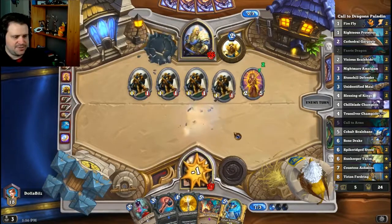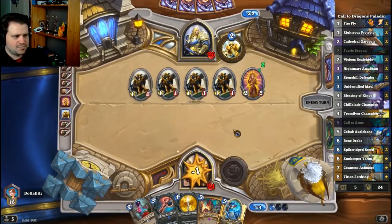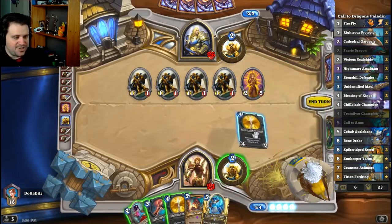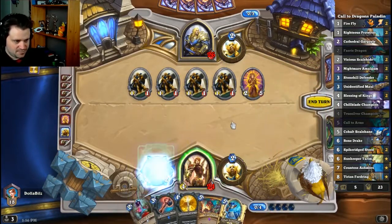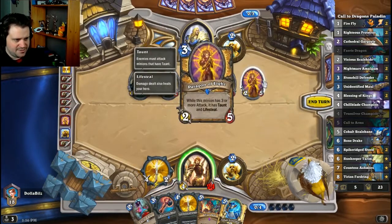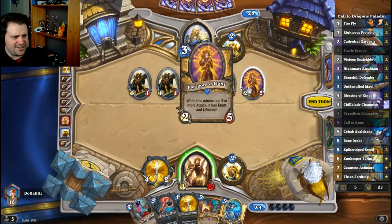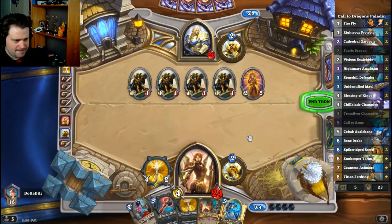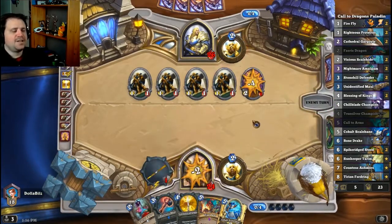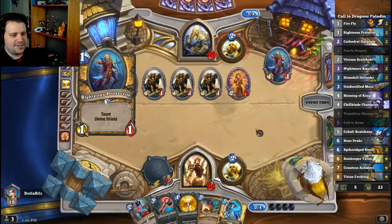First gonna True Silver. We can True Silver with this one also. Do we put four into this thing? Fungal Mancer costs five. If he has Defender of Argus, this will start having Taunt and Lifesteal.